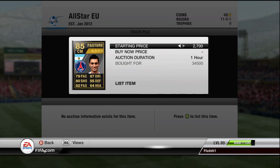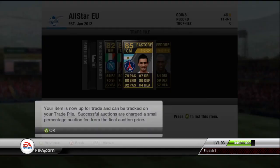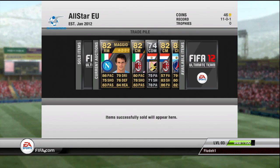The final player is Pastore. This is where most of my coins went — 34,500 coins, which is actually all the coins I had left. I'm going to try and sell him on for 42k, which is going to be some decent profit. And that is it for all the trades this episode.